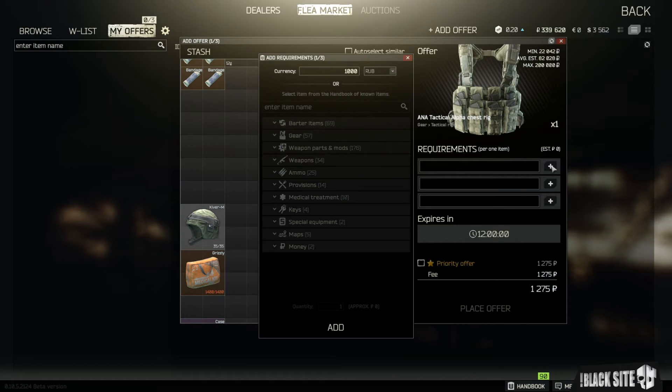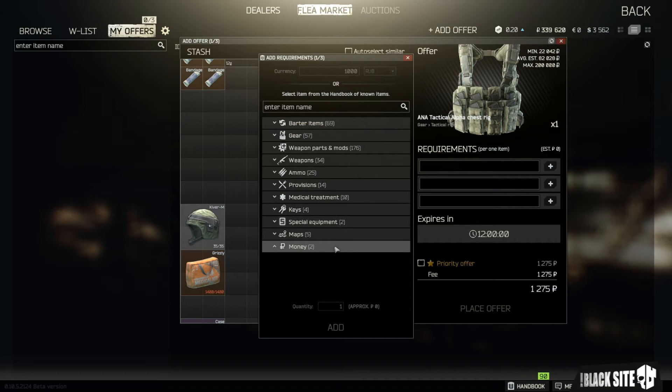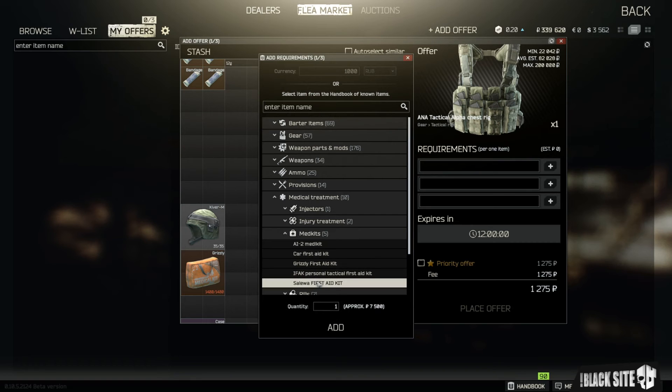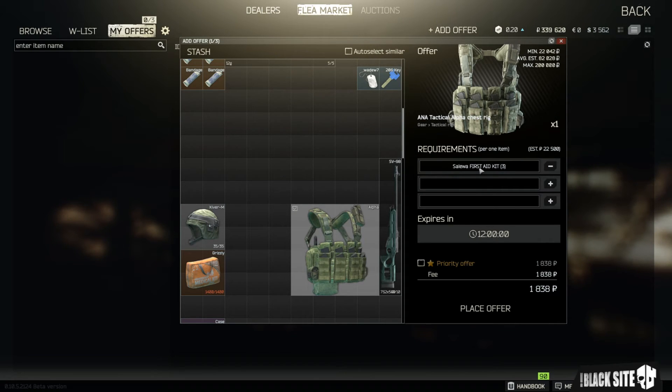In order to sell, you have two choices: you can sell it for cash or you can sell it for items you want to trade, by clicking this little plus sign. If you want to sell for cash, you simply enter the amount and select the currency. If you'd rather trade it for items, you click into that section and it becomes active. For example, to trade for three Salewas, we select Salewa, select three, and click add. You can add up to two more items. If you want to make it a priority offer — which means it appears at the top of the browse screen — you tick this box, which costs an extra 1,838 rubles. It has a 12-hour expiration, and then you just click 'place offer'.